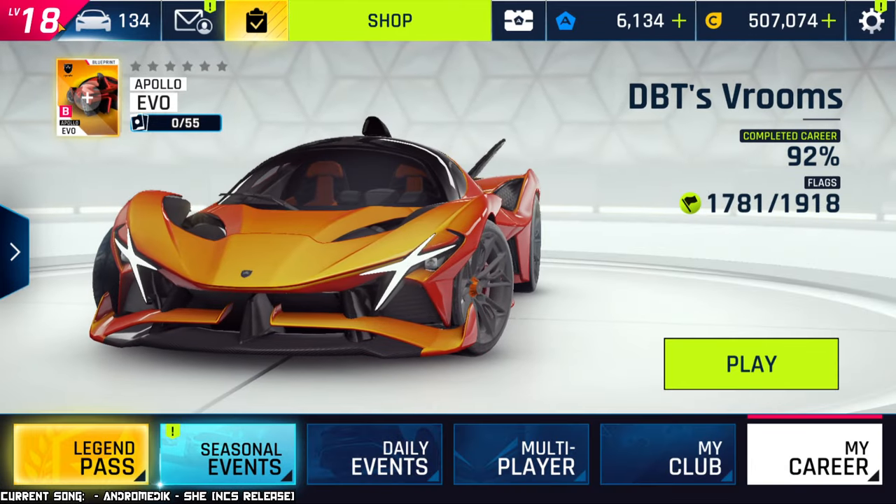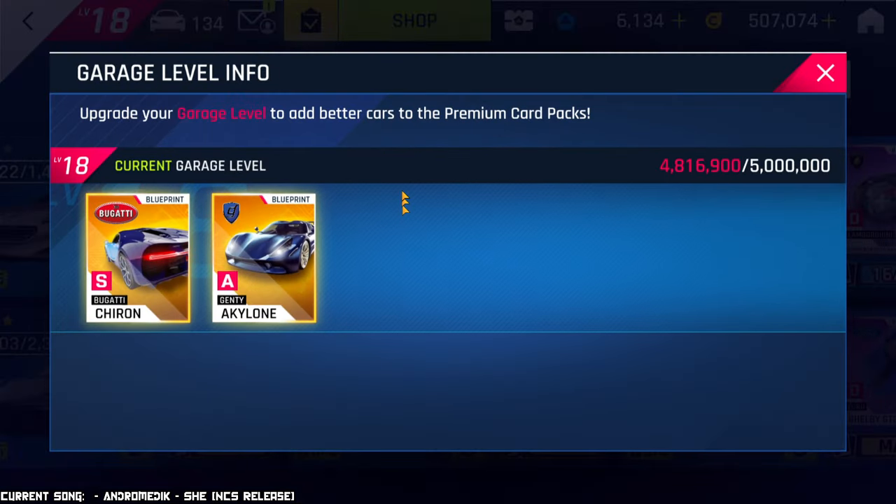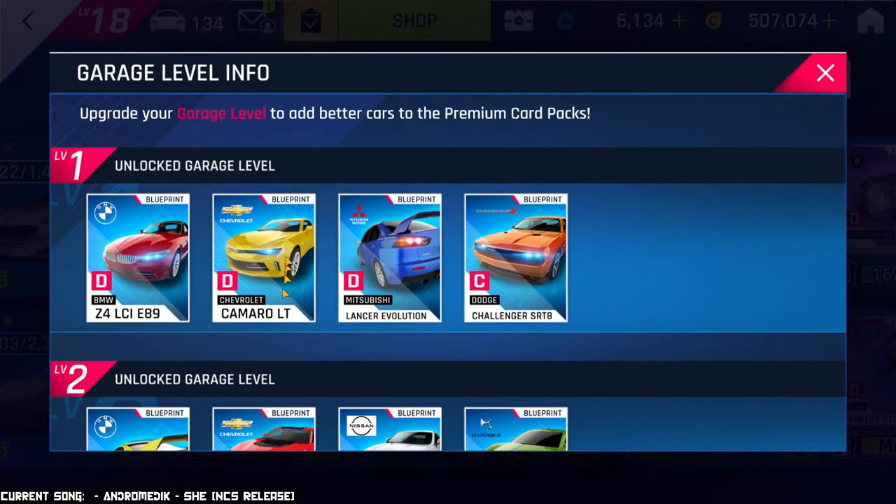Now, Garage Level — just a quick overview in case you're a little confused as to what this is. It's this number in the top left; you can see mine is 18, which is the highest. This number, while it's somewhat related to the amount of cars you have, actually has to do with the amount of points you've accumulated by either acquiring or upgrading cars. Depending on the amount of points is which level you're at.